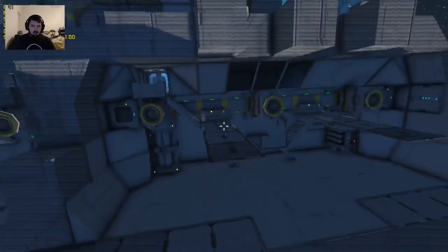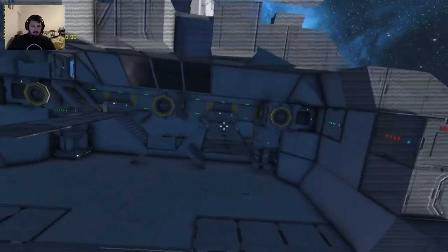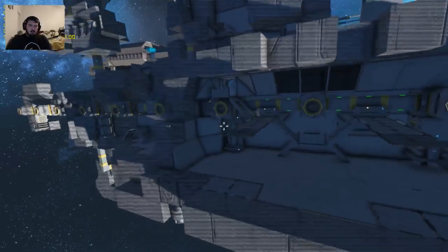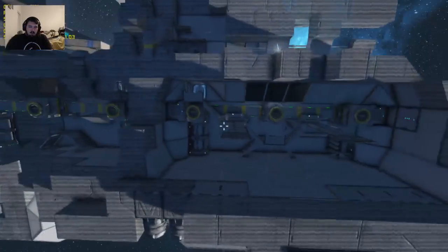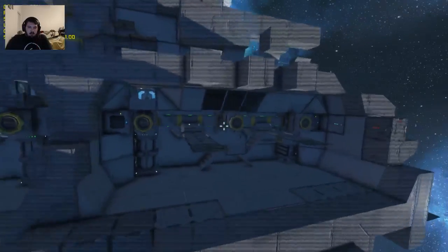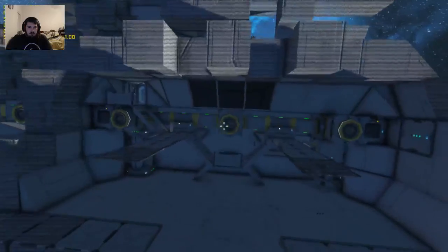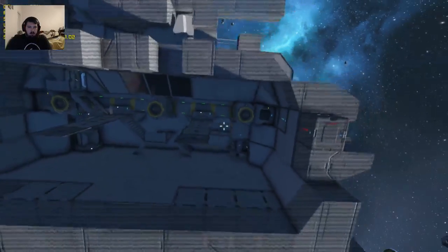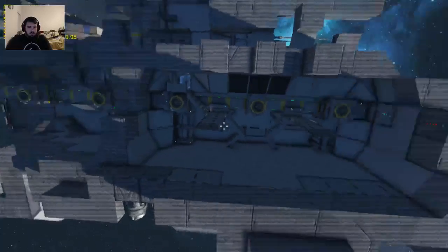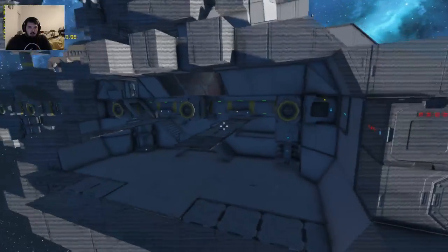Each one of these little rails or gantries is wide enough to have one of the mining ships that you probably saw earlier in the series. In fact, the grinder ship that I made will be able to fit right here between each one of these slots. All three hangers are the same, and if whoever occupies the hangers wants to modify them slightly, they can.